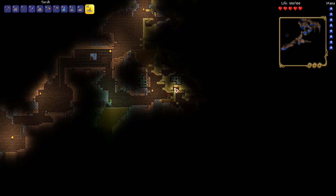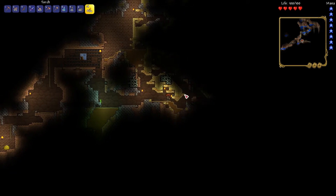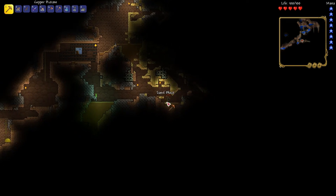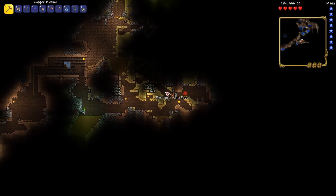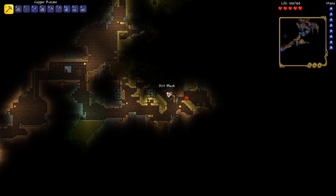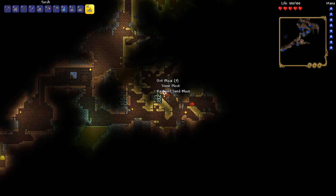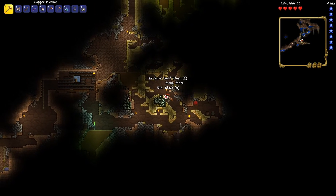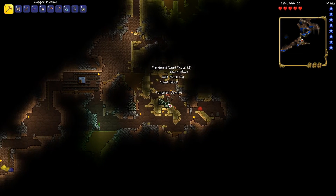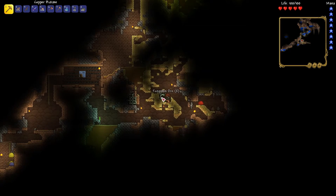This is interesting — this is an interesting bit of world gen. I don't think there's a rhyme or reason to it. I need a way to get up here. There we go. More tungsten. Tungsten's nice, but again, I would really like some gold.